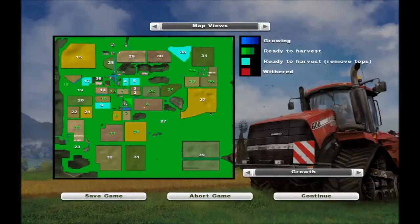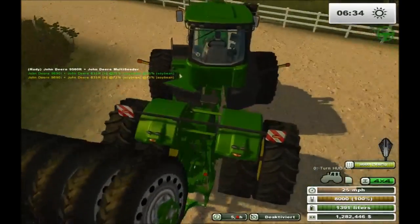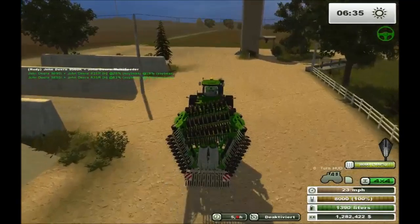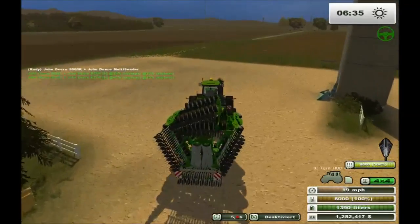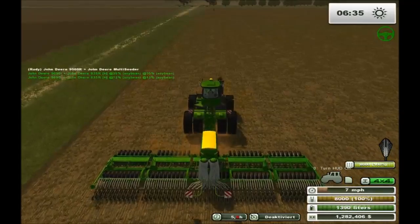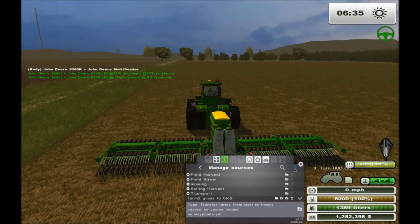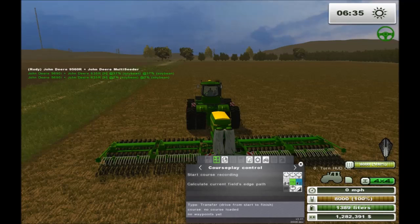Let's take a look at our fields - let's do 8 and 7 first. I'm going to set up a Courseplay course just to see what happens, because I've usually just hired a worker to do this, but just for giggles. We're going to start a course - wait, go back. I had it on transport mode, we want it on field work. Okay, calculate.